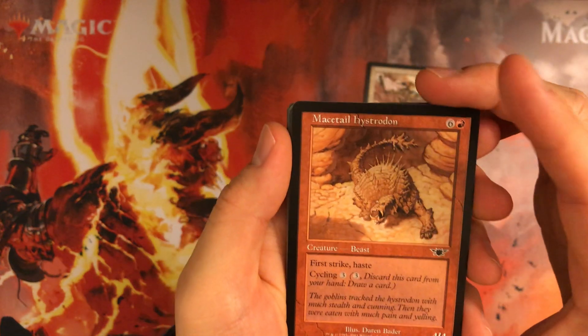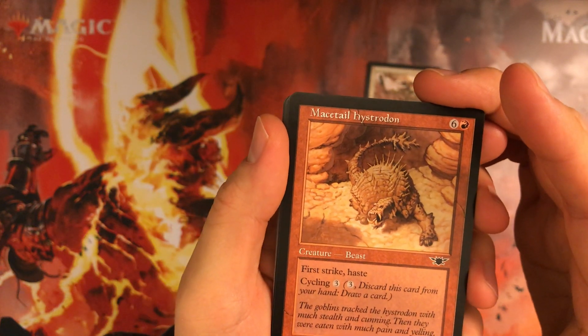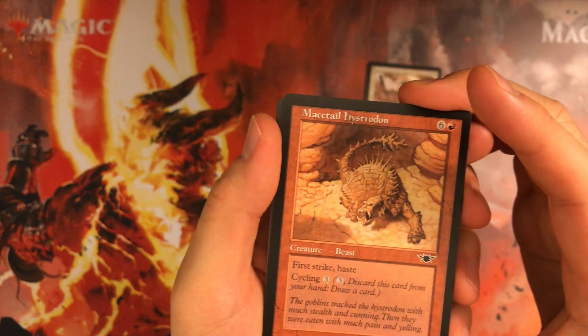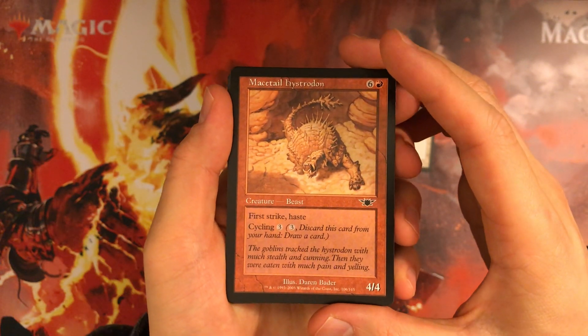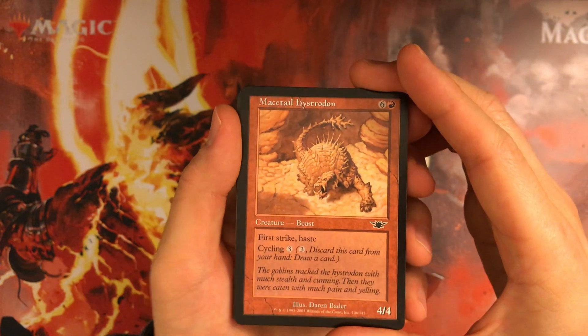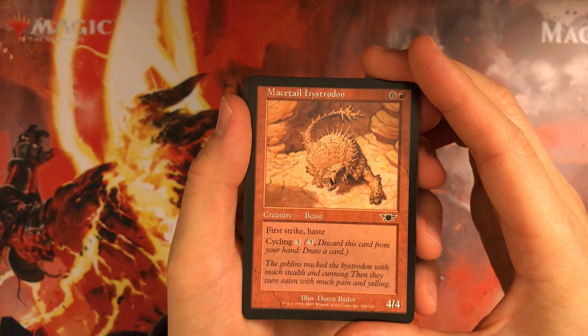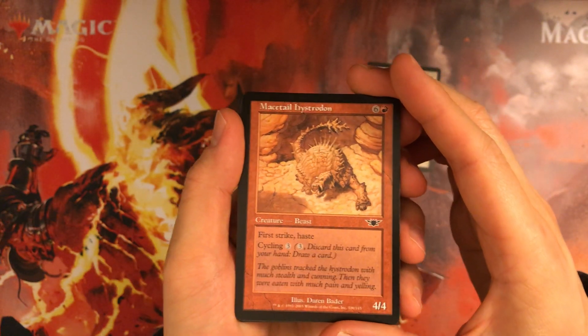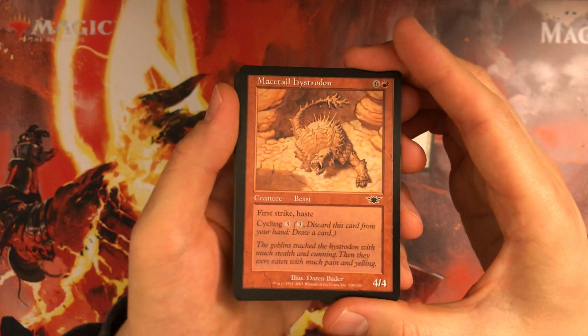Mace Tail Histrodon: it's a beast, 7 mana, 4/4, first strike, haste — expensive, but it cycles for 3 mana. Cards are a lot better in recent years, but it's still considered good because it cycles and is a great top deck late game if you happen to have 7 mana.